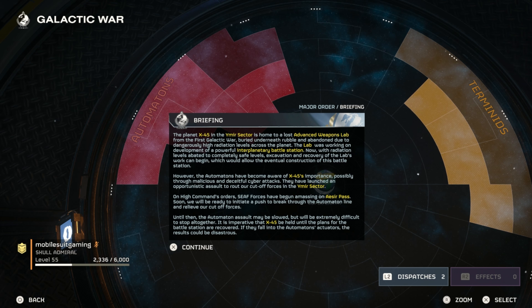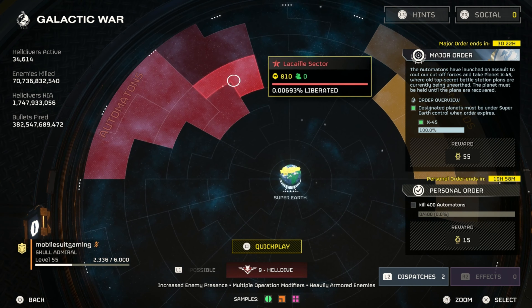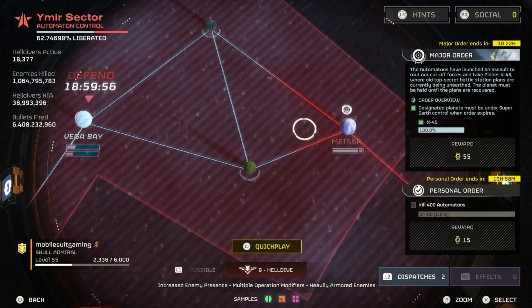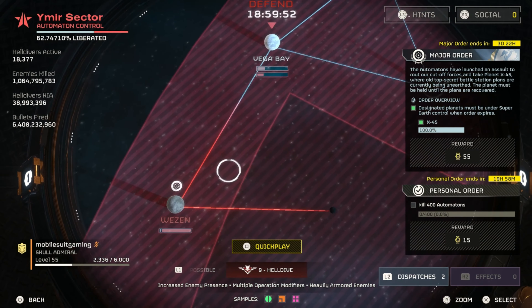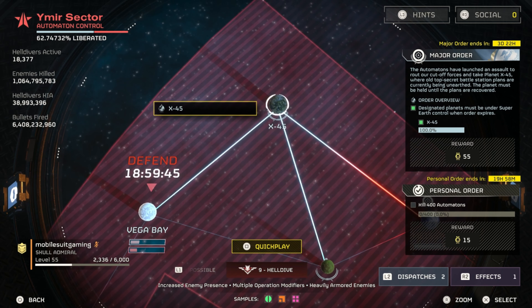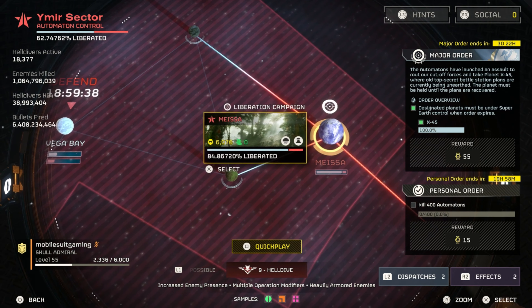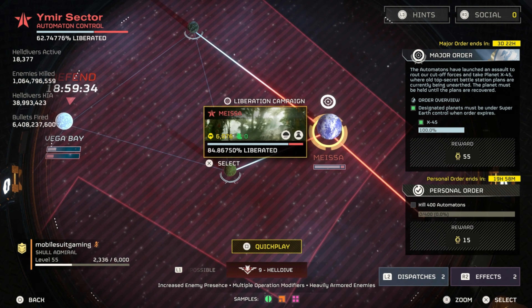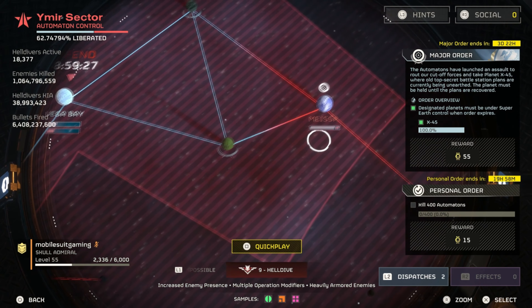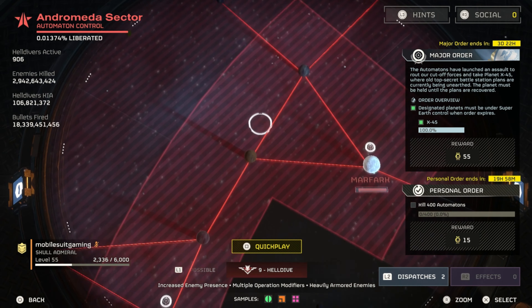Planet X45 in the Mirror Sector is home to the last advanced weapons lab. We're basically doing this to try to take it over — looks like they're trying to take over here too, so we could lose that. But it looks like we've got these other planets under our control, which is odd.